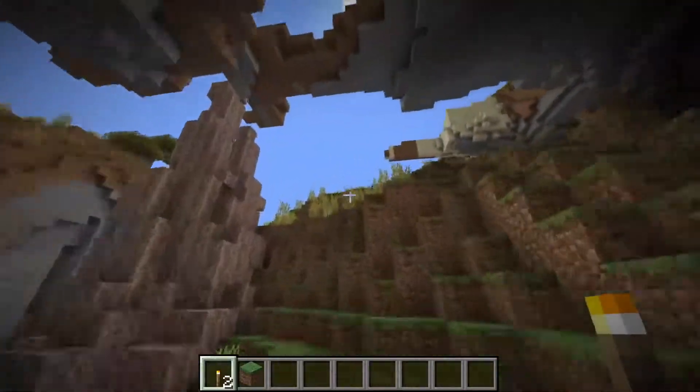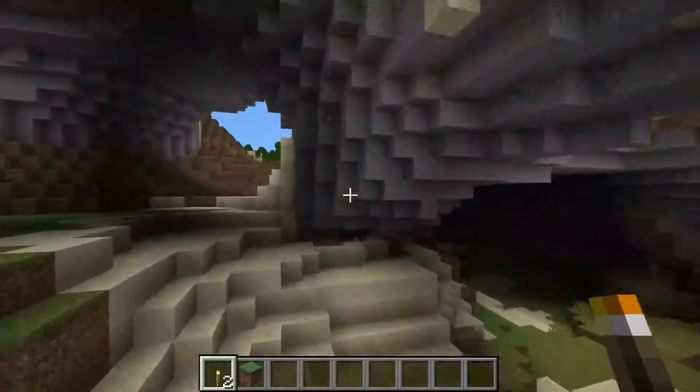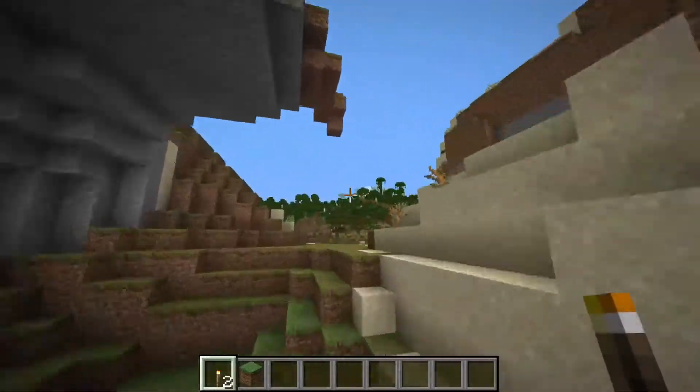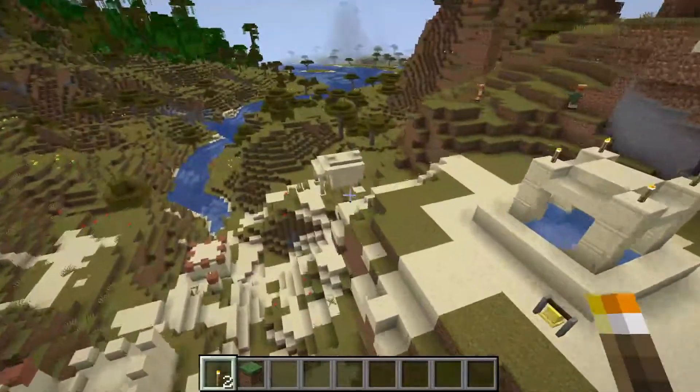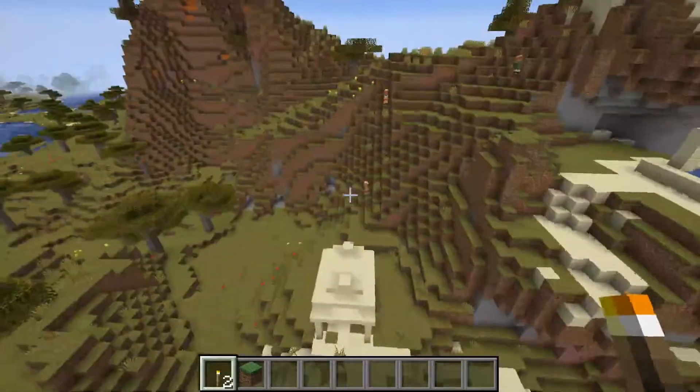Let's do a little bit of flying around before I wrap up the video, just to see if we can see anything else cool. There's all kinds of stuff — there is a desert village spawning here in the middle of the savannah.